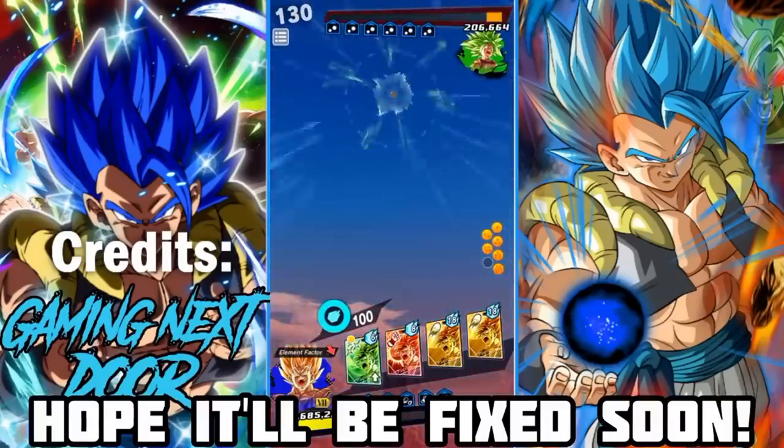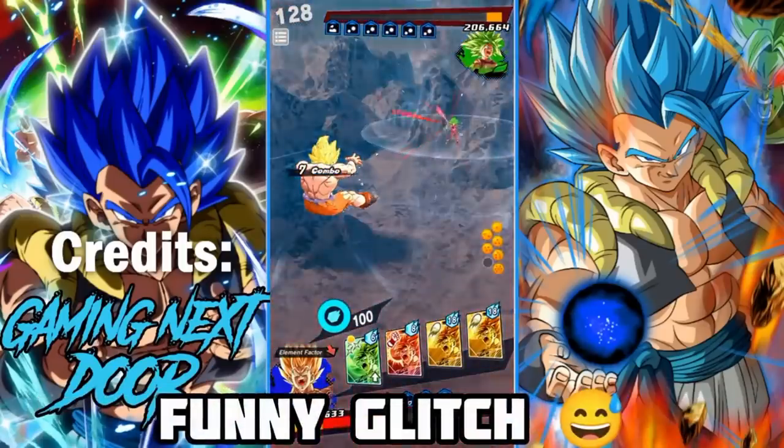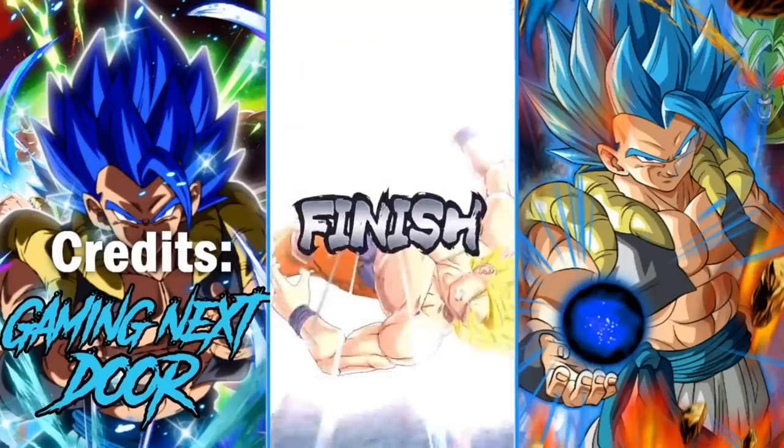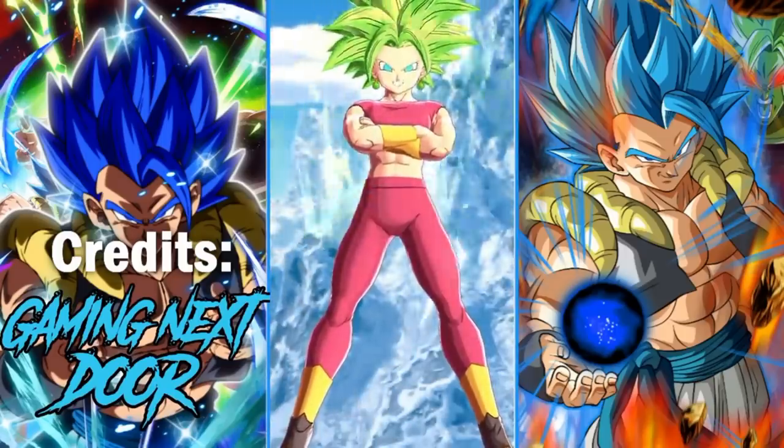There was an animation glitch in the game where if you healed with a green card at the exact moment when an Aleph unit used his ultimate, you would get a very strange visual result — probably fixed by now.